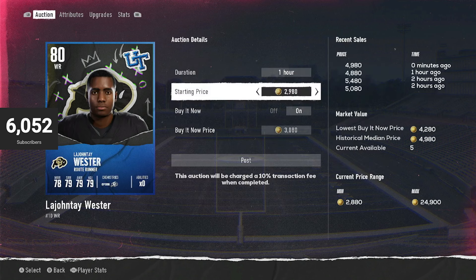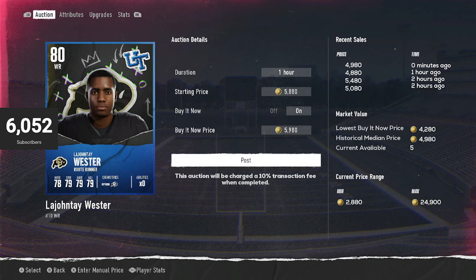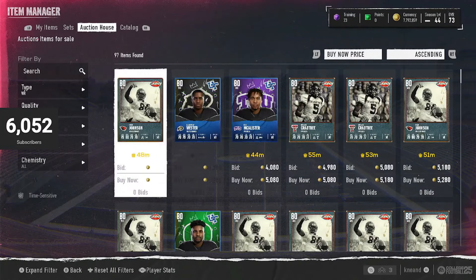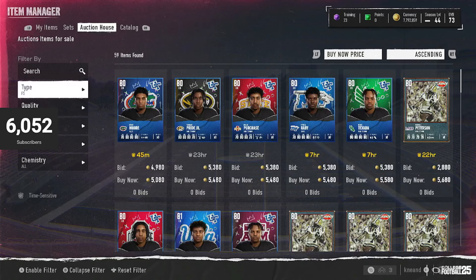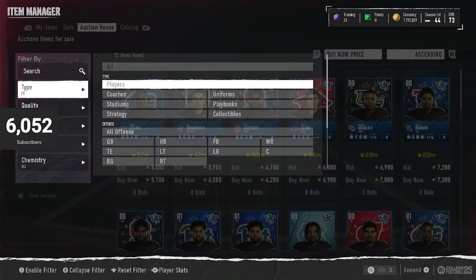If you want to make some pretty good coins, after everything's said and done, you're probably going to want to buy at 5,500 and under — that's going to be 900 coins and up. If you buy at 4,000, that's going to be 1,500 a snipe. Buying at 4,000 will leave you with plenty of coins, and you're going to make about 30,000 to 40,000 coins an hour at that price.